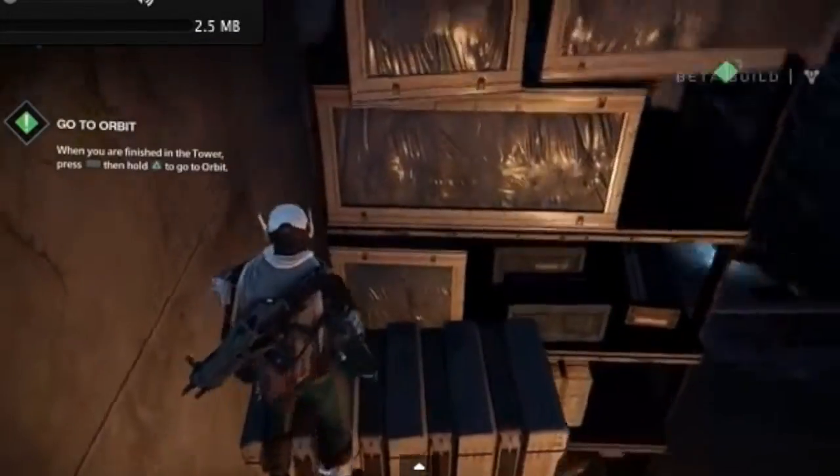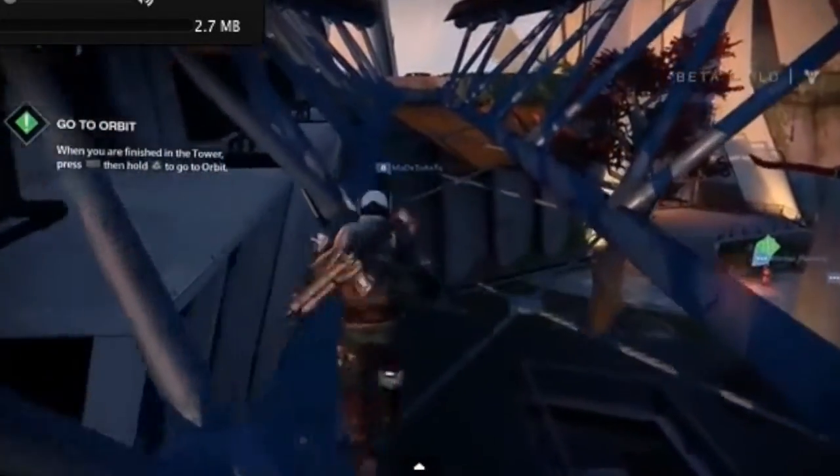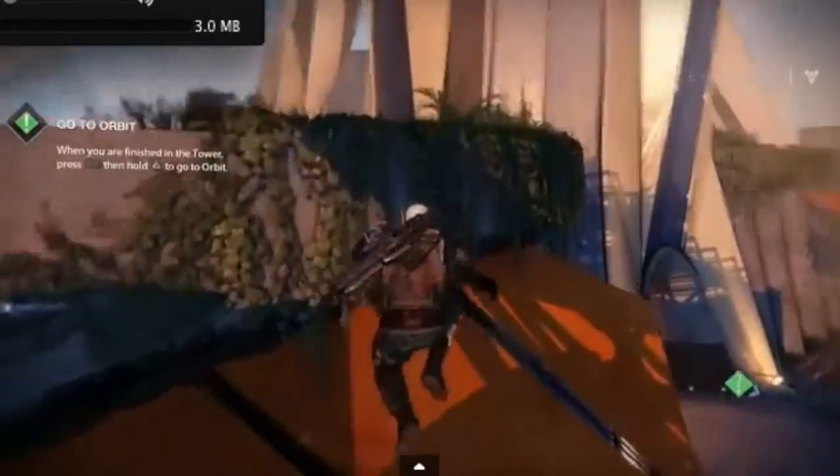Yeah guys, I mean, you can get up here and you can mess with your friends — they'll be like, how did you get up there? You can get up there and dance and mess around. Oh yeah, you will get this error message: "turn back." But once you run over there you're good, and once you're on this you're completely out of the map.